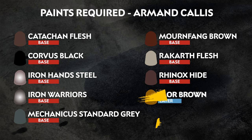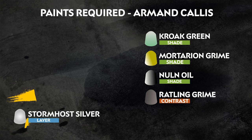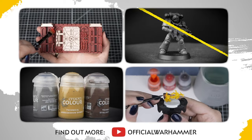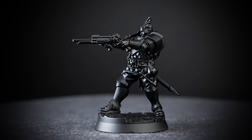The paints we'll be using for Armand Kallis are on screen now. From looking at the box art, we can see that he has a very muted palette, so we've replicated that with the paints we've chosen. Remember that these are just our suggestions — you can paint your models however you like. There is also a list of the additional equipment we've used, but feel free to use whatever brushes you feel most comfortable with. We've chosen to undercoat Kallis using Chaos Black Spray, to give us a nice dark undercoat to work from. Right, let's get painting.